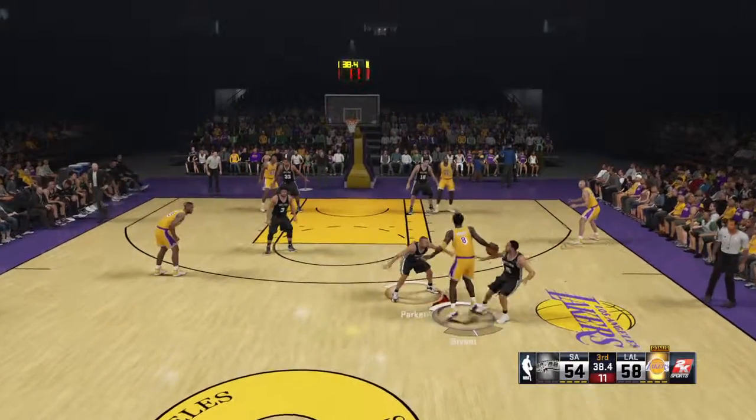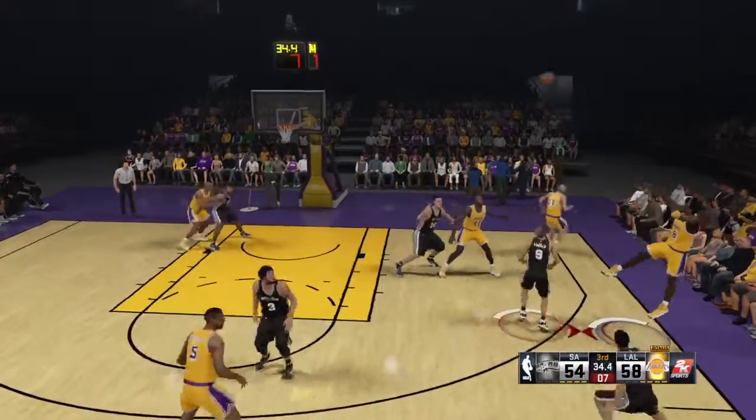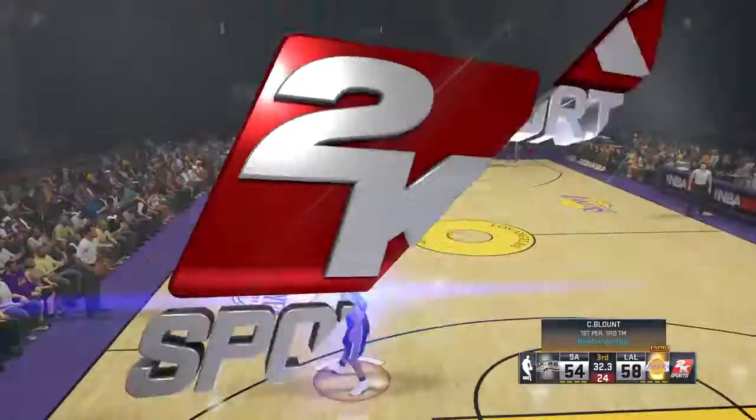Kobe with it. He's picked up by Parker. They double-team Kobe beyond the arc. It's hauled in by Dia. Anderson has checked in for Parker.